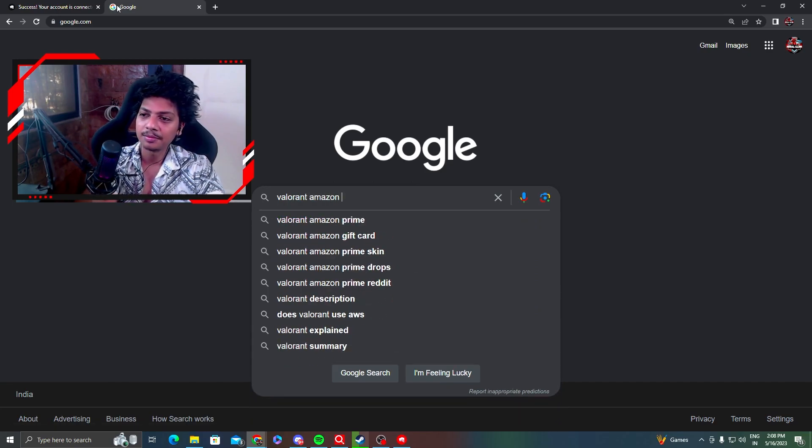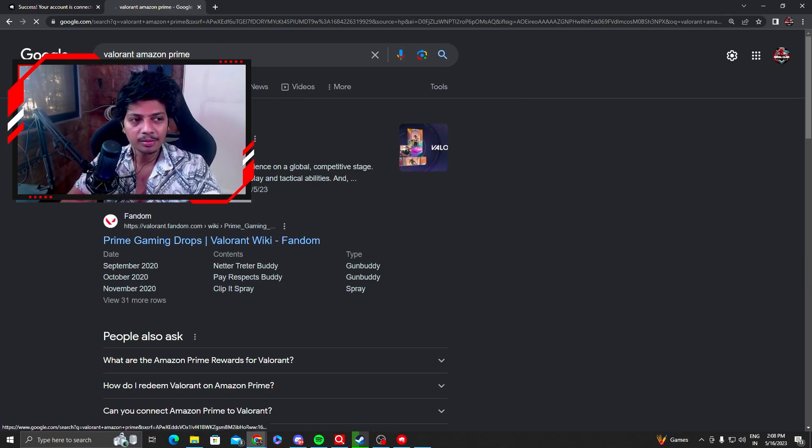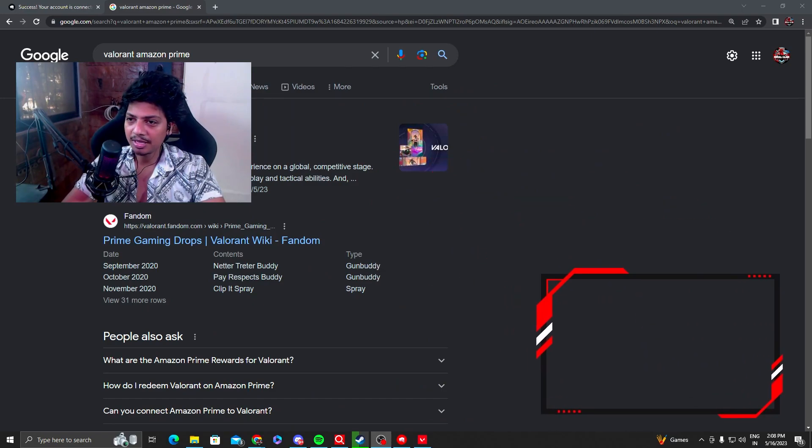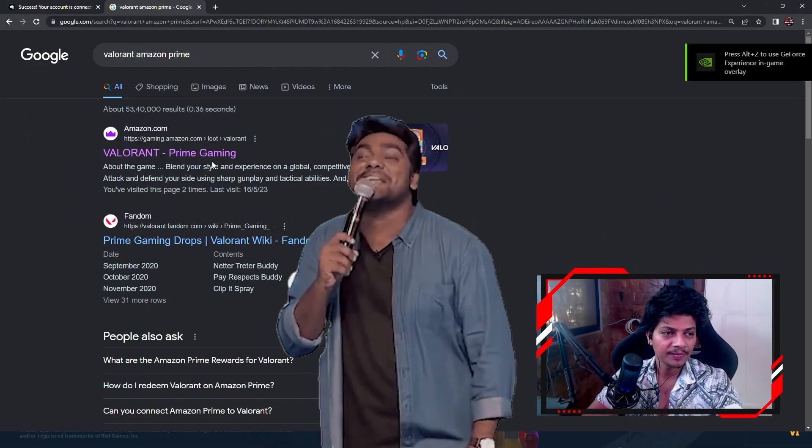Search for Valorant Amazon Prime. If you have Amazon Prime, then you can redeem it. What you have to do is click on the first link — I will move it to the side so you can easily see it.